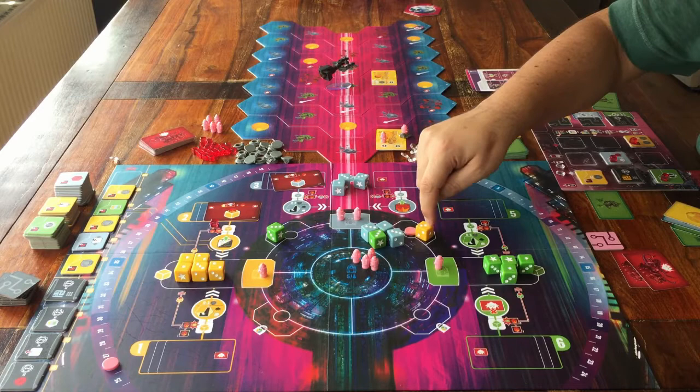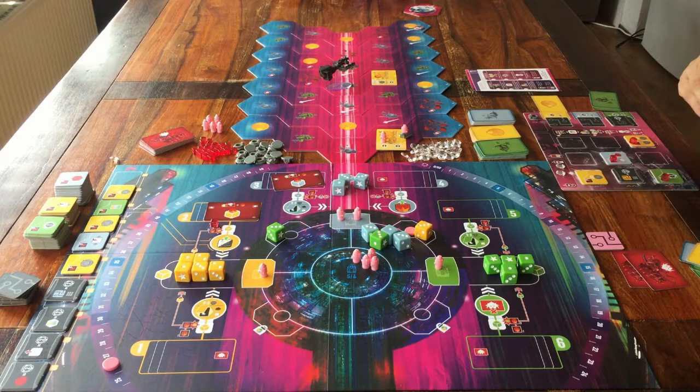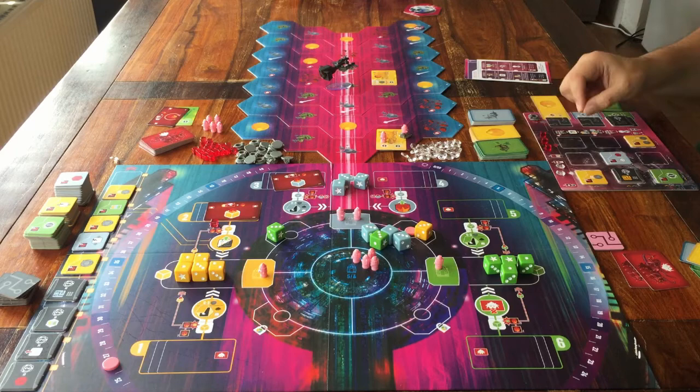Then, step 2: I remove all the cards that I placed around my own player board — the ones at the bottom and the ones on the left. Not the cards on the right — they always stay where they are. Any red cubes that you placed on tiles go into your own supply, and now you can use them to flip dice upside down if you want.